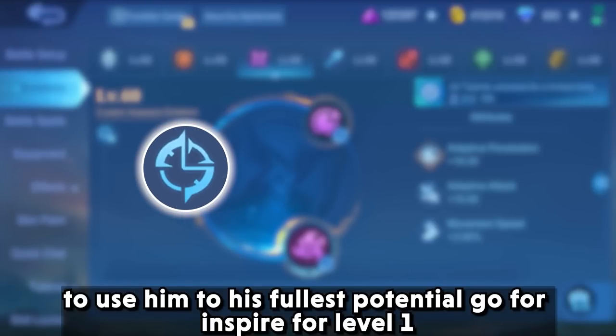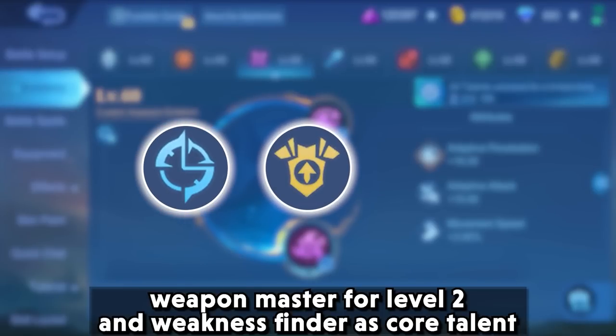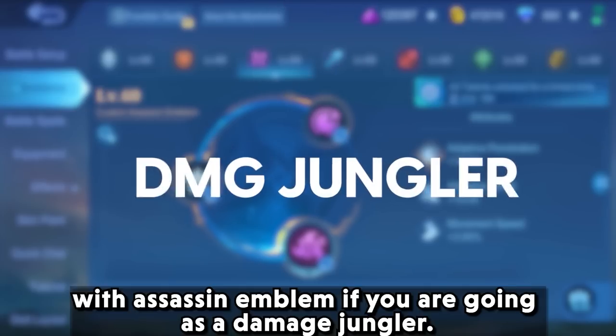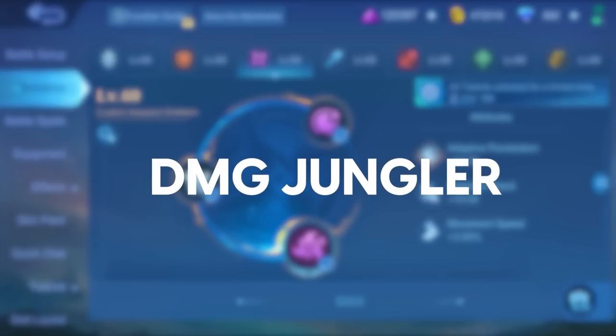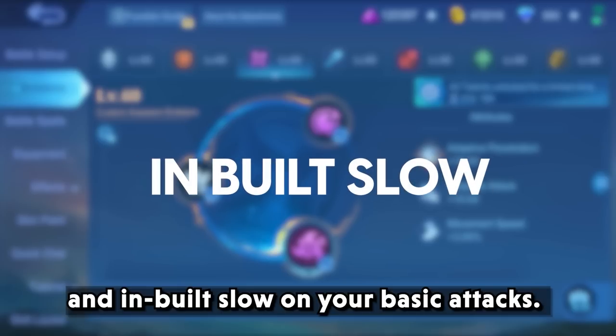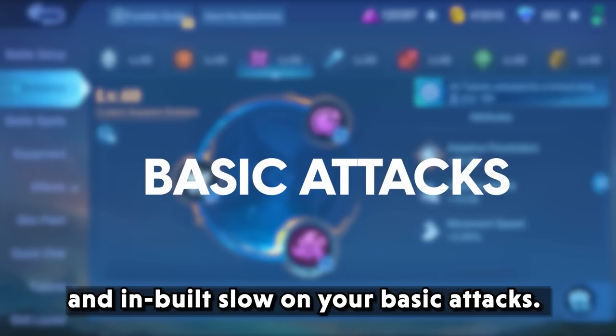To use him to his fullest potential as a damage jungler, go for inspire at level 1, weapon master at level 2, and weakness finder as the core talent with the assassin emblem. This will give you much-needed cooldown reduction, damage increase, and an inbuilt slow on your basic attacks.